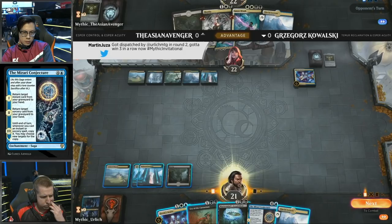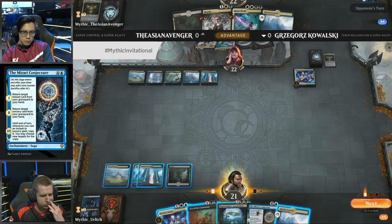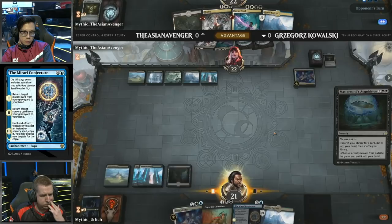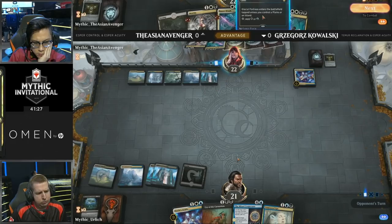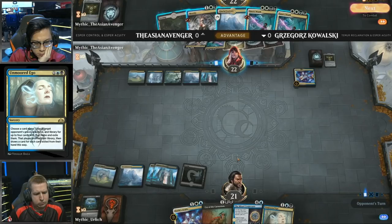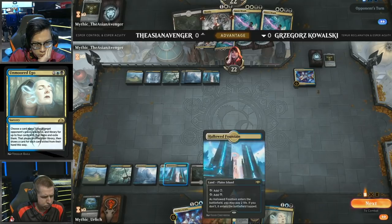Both decks play one to two copies of Negate, so he wants to keep two mana up just to show that he has it, because life total is not especially important in this matchup as games go on for a very long time. Mastermind's Acquisition going to the sideboard — let's see what Kowalski decides to pick up. There are several options: you can go with Mastermind's Acquisition and make it so that Asian Avenger can't find other ways to win. It's not entirely clear how many other win conditions the Acuity deck plays in the main, as they have multiple copies of Mastermind's Acquisition to go find ways to steal out the game. Let's see what Kowalski decides to do.